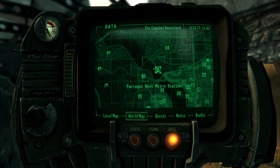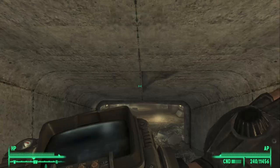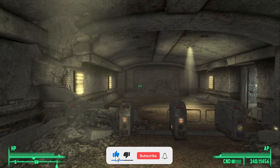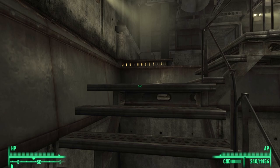If you don't know where Farragut West Metro Station is exactly, it is directly east of the Super Duper Mart. As you approach the station, just go inside. This is a very linear path at this point — there aren't a lot of forks. All we're going to do is follow the tunnel all the way to the very end. Eventually you will emerge at the staircase, so go ahead and go up.